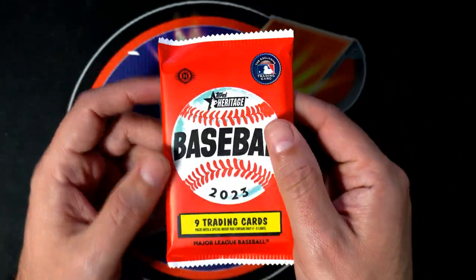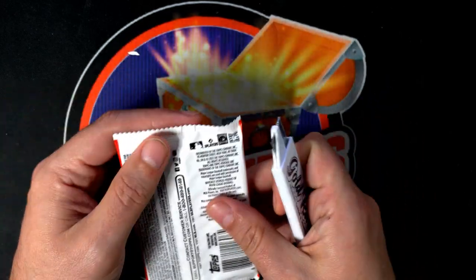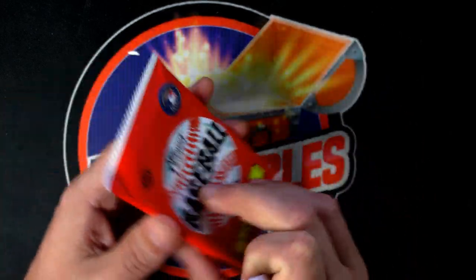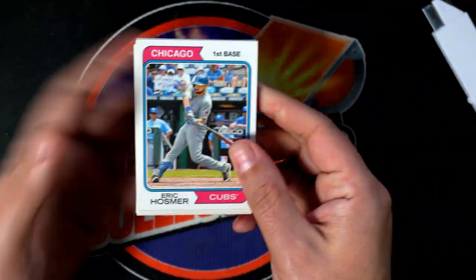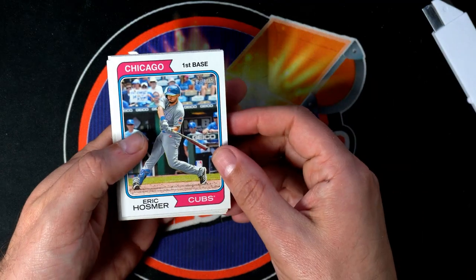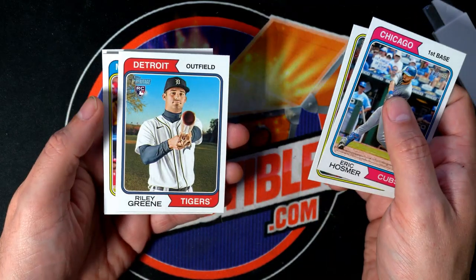This is Josh's instant pack rip. We just randomly selected a pack out of our stack and feel kind of lucky about it. I hope this is a lucky one for you, Josh. Heritage Baseball — brand new, just came out — and we actually got two packs, so we'll go back to back here.